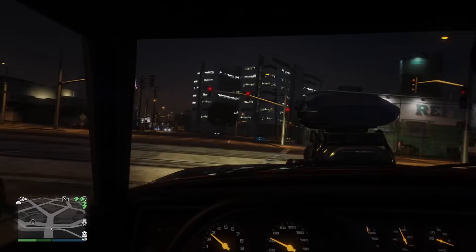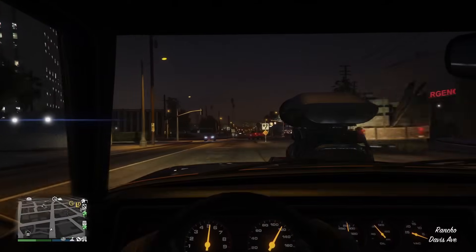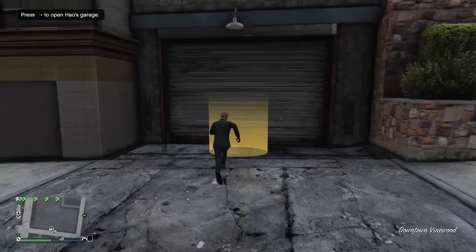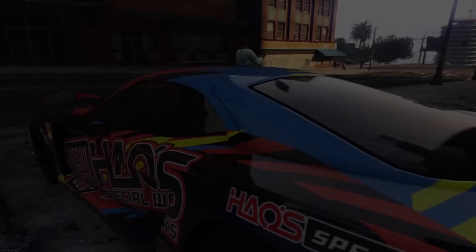Immediately after getting into a GTA Online session after transferring, you'll notice a vehicle icon with an HSW mark above it. Depending on which agency you have, it will be right down the road. That's how it was for me — it's right down the road from my agency, near Vinewood Boulevard.